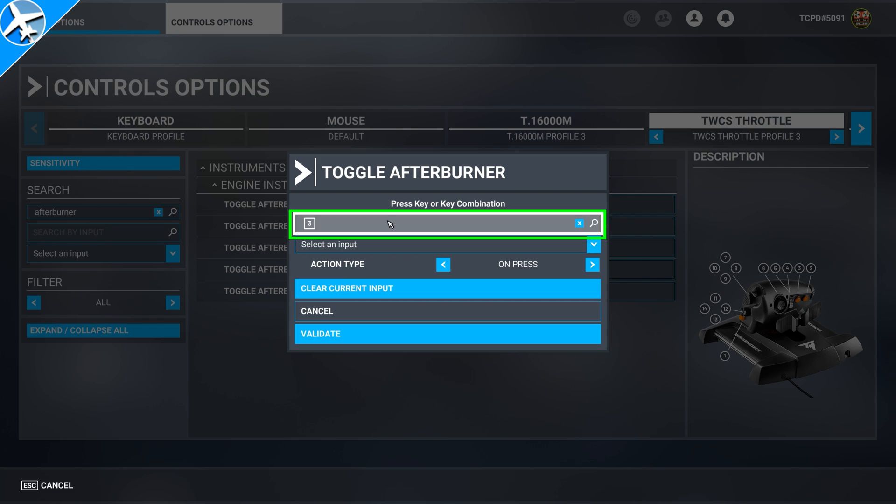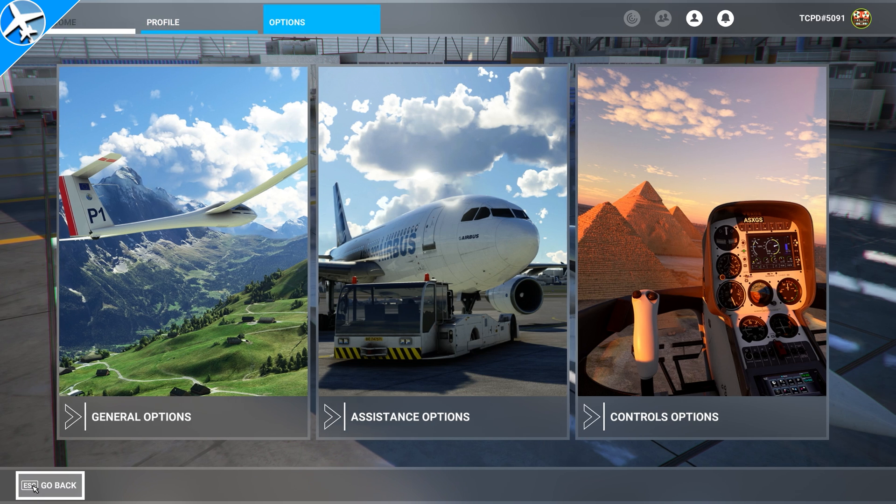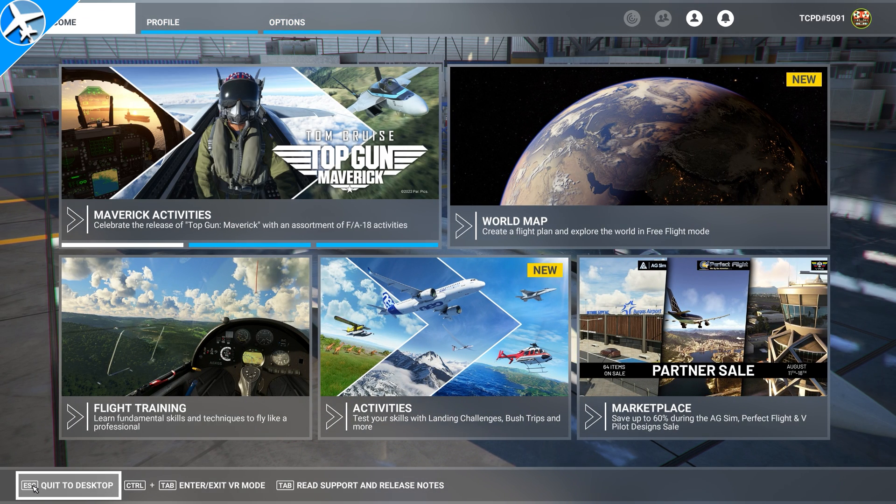When that happens, this screen comes up. Select Start Scanning, press the button you want to use as the afterburner, validate it, and then make sure you apply and save and then go back. So now the afterburner can actually be activated.